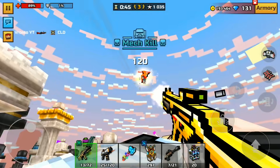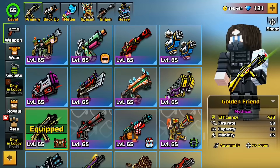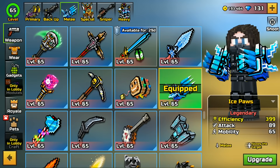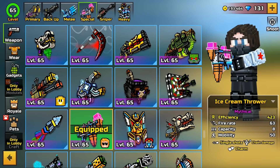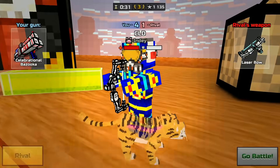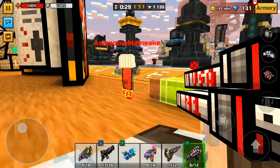Golden friend level 65 — oh my god. I love the golden friends. I love it so much. It is my favorite weapon in this entire game, still to this very day. Nothing beats the golden friends, in my opinion. Absolutely nothing.